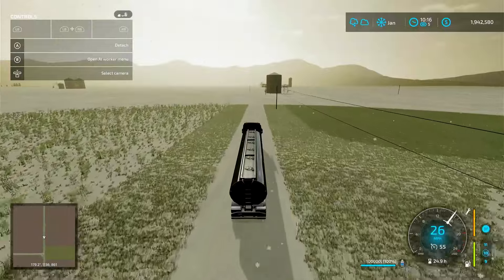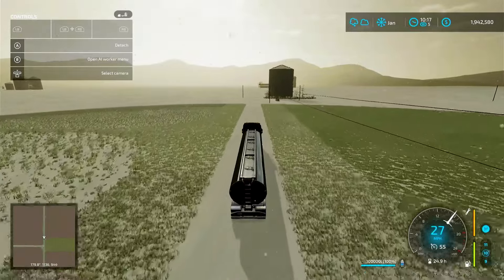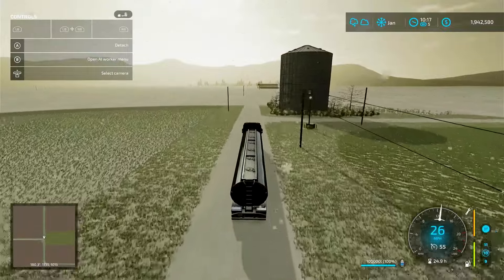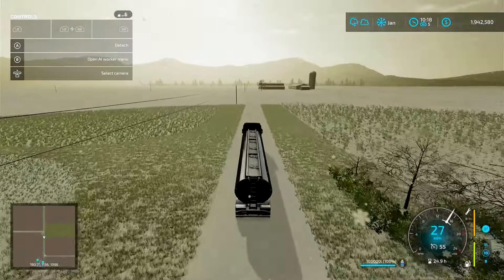You've got to be careful with this particular truck because it has 750 horsepower. It will get flying and jackknife when you're pulling a regular trailer. When you're pulling a hundred thousand liters of milk it's really heavy so it slows it down quite a bit, but when you're pulling a regular trailer it will jackknife on you in a heartbeat.